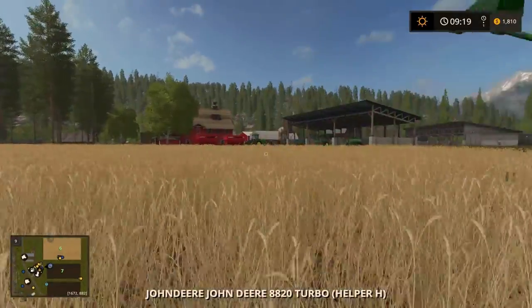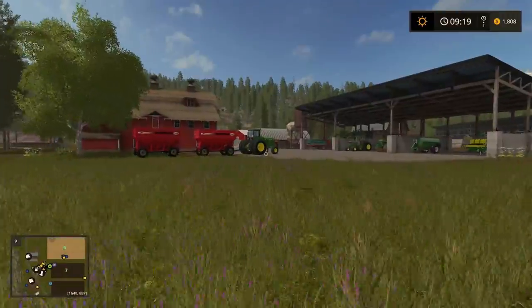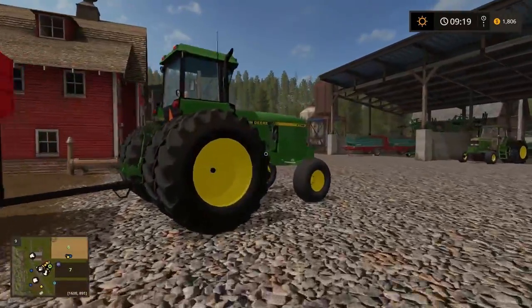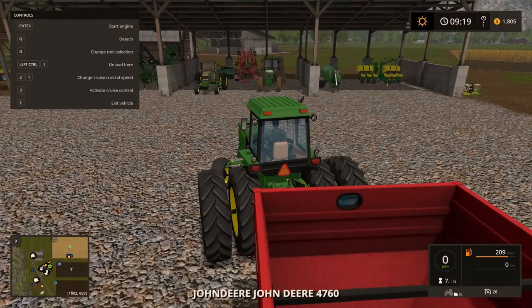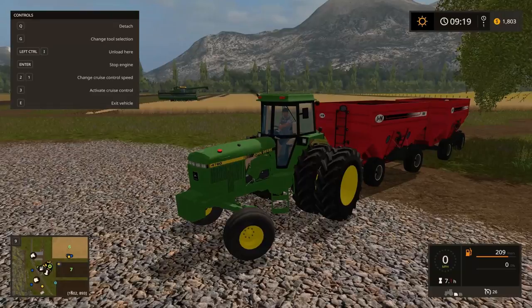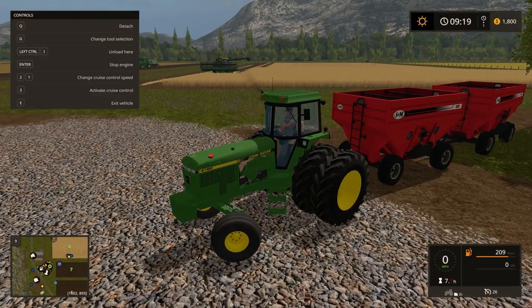This is the 4760 over here. I have the 7800 hooked to the mower — we'll keep it on the mower for now since we don't need hay right now. The 4760 is gonna put some work with the two red gravity wagons.